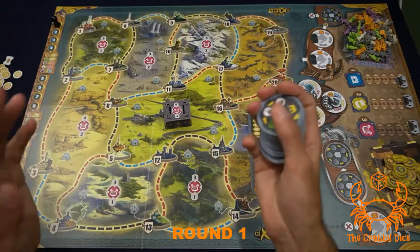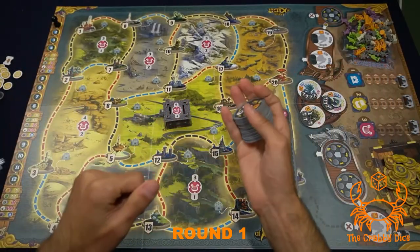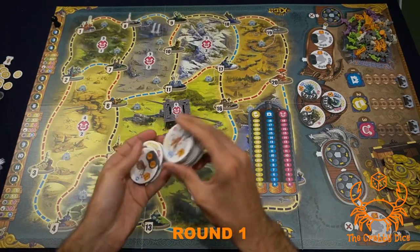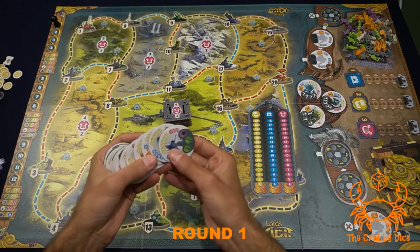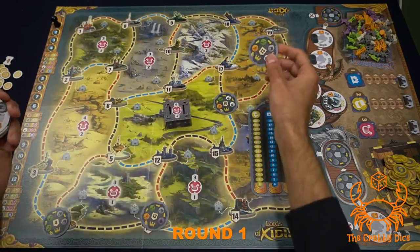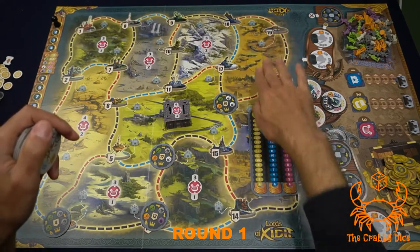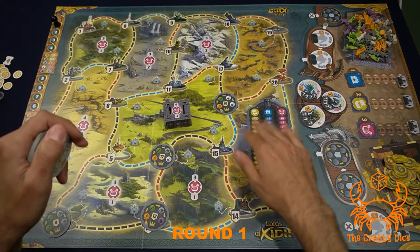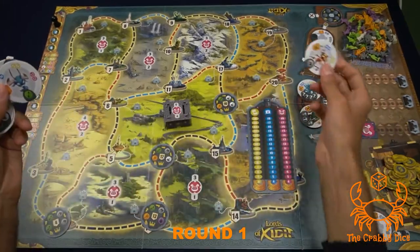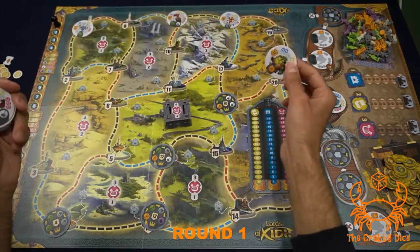I'm playing a special three-player version with the dummy. Don't let that scare you — the dummy works really well in this game. For three players, you set up using the crown tiles, not the regular tiles. We'll shuffle and use four as our starting recruitment cities: 16, 13, 4, and 12. For three players, you also block off three cities and two sections.